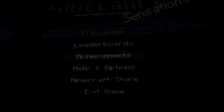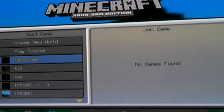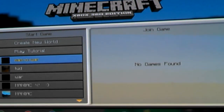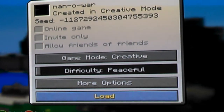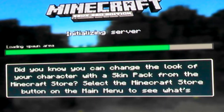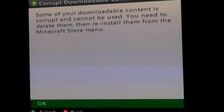Hey guys, I'm gonna do a Minecraft video. I'm gonna show you an Assassin's Creed map that I built. It's based on Assassin's Creed Black Flag — it's a ship called the Man O' War. It's a really cool ship and I hope you like it since it got transferred to Minecraft.